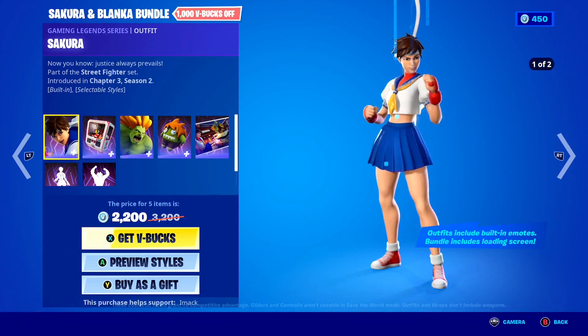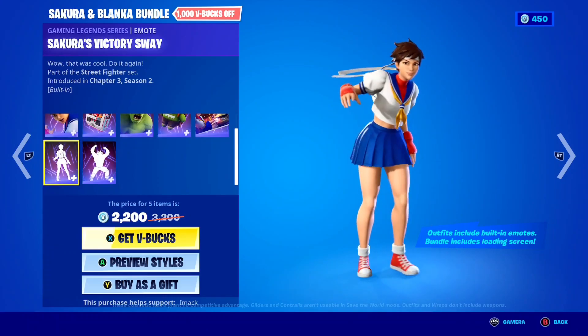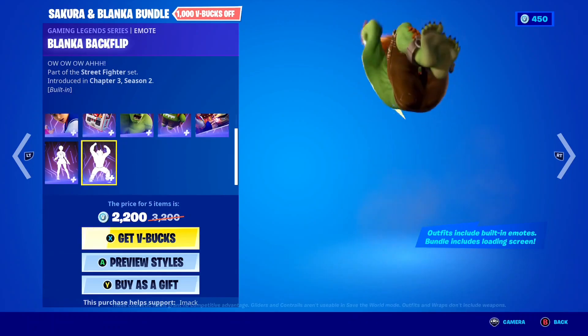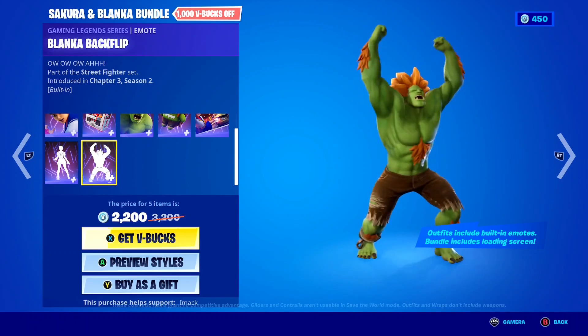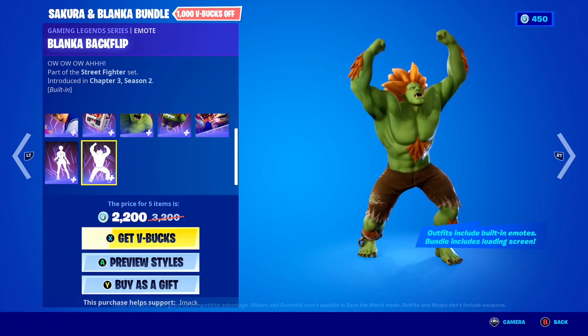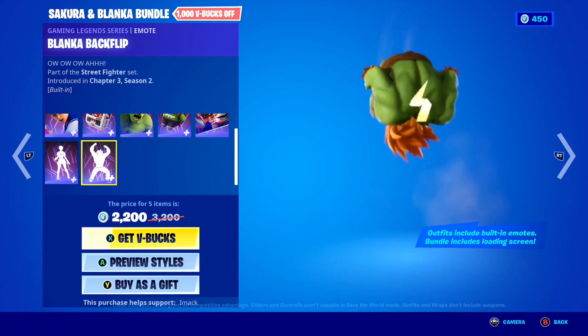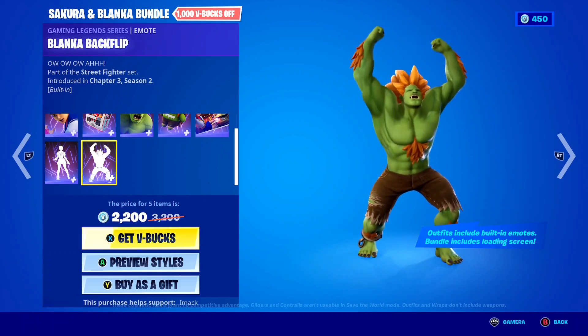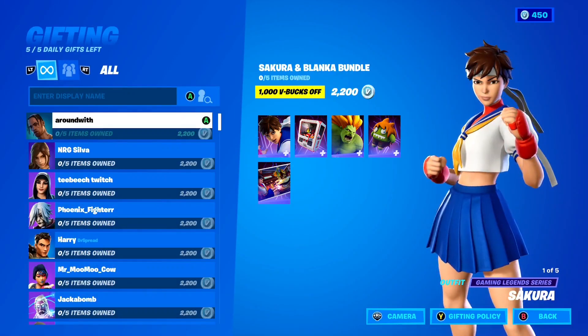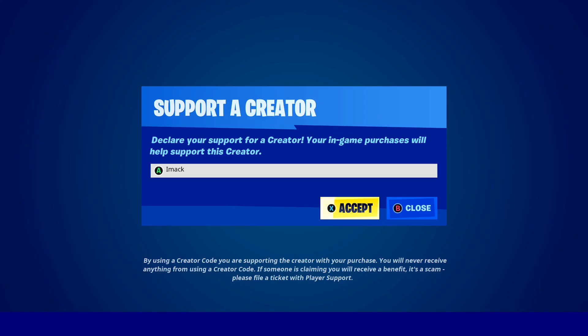Both skins actually have a built-in emote. For the Sakura skin you get Sakura's Victory Sway, and for the Blanka skin you get the Blanka Backflip built-in emote. These emotes and this whole bundle are so clean — you literally get all that for only 2,200 V-Bucks, which is a steal of a deal. If you're buying it and want to support me, feel free to use code IMAC, hashtag ad.